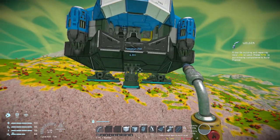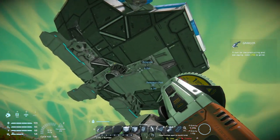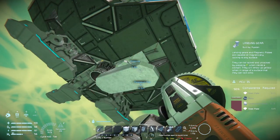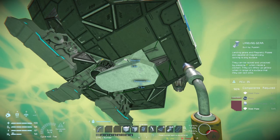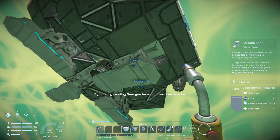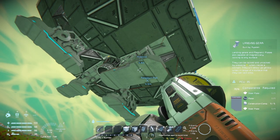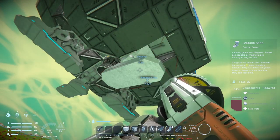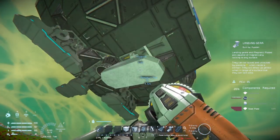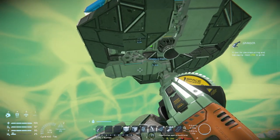You want to leave the forward and backward landing gear in place, but the side one you want to start grinding. Get it below the functional line and then weld it back up - that will unlock one of the blocks you need. You're going to need all the parts from this landing gear and this landing gear.